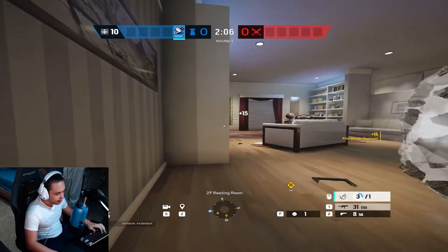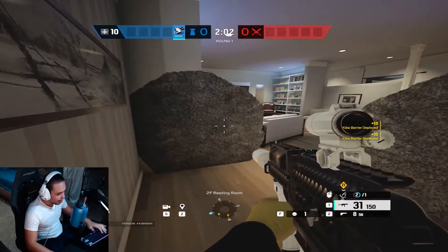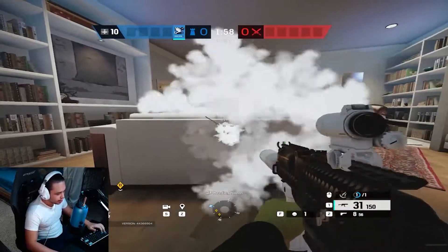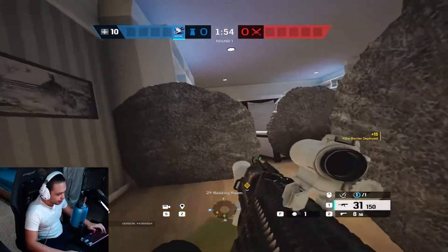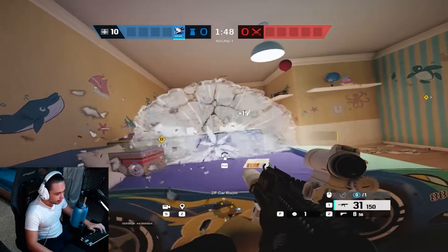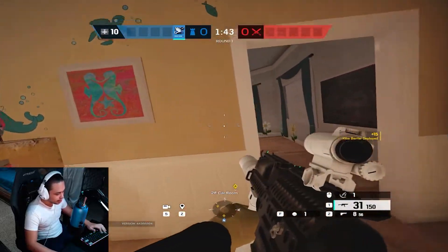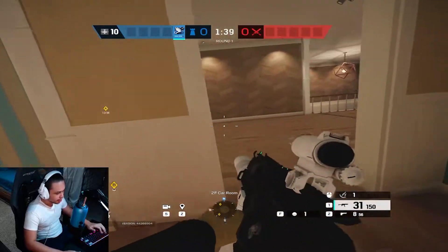We're going to put one here, we're going to put one here. I like to have an impact in this wall — I already did it off screen. We're going to put one on this couch here, and I just like to play this room here, play this window over here, play these stairs over here. We're going to throw one here to block the line of sight from this window over here.